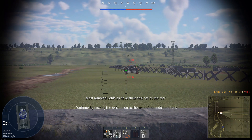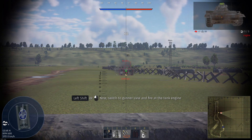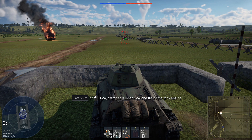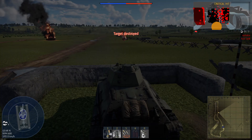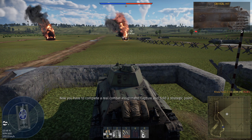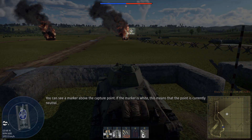Target hit! Another effective way of destroying most armored vehicles is targeting the engine. Most armored vehicles have their engines at the rear. Continue by moving the reticule onto the rear of the indicated tank. Switch to zoom view and fire at the tank engine. If the engine, ammo rack, or fuel tanks inside the tank are damaged, good job! Move on. Target hit!